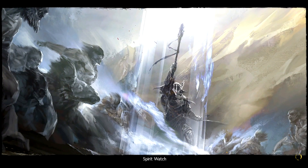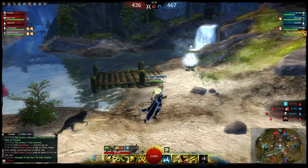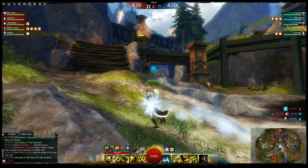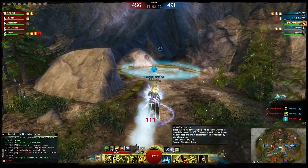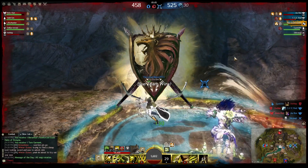The next map introduced was Spirit Watch, released in February 2013's content patch, Flame and Frost: The Gathering Storm. In addition to the standard Conquest features, Spirit Watch also has a single flag capture mechanic. An orb of light will appear in the middle of the map, and players can carry that orb to one of the control nodes to capture it for their team. Bringing the orb to an allied control node scores 30 points, while a neutral node is only worth 15. Take the orb to an enemy node, however, and you'll score 15 points and instantly neutralize the node.